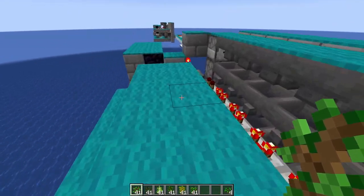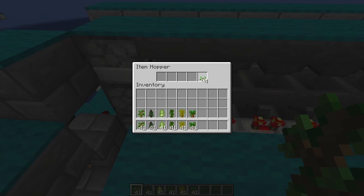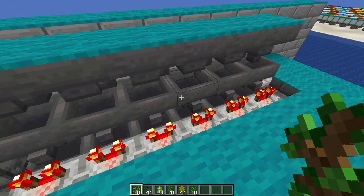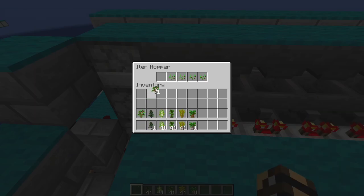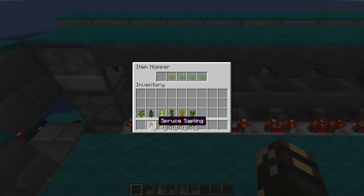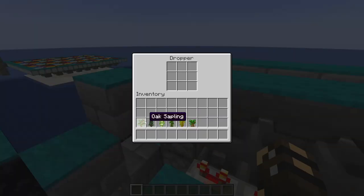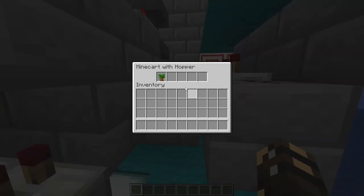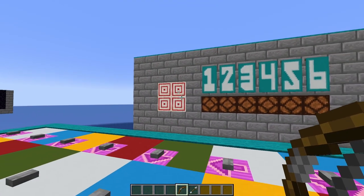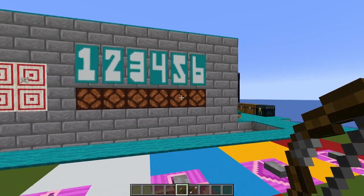Now we're going to program our item sorters. Come up to the carpet and look at the hopper pointing into the comparator. Grab any old weird items — I'm using wheat seeds — and put one in each of the last four slots. Once you do, you can see your comparator will light up. Then you need six different items; I'm using saplings, and you need 42 of them in total. In the first slot of each hopper, put 41, and hold on to the last one. Do that for each of the six hoppers. Then look over to the top dropper and put five of them in there. The very last one — it doesn't matter which — put into the hopper minecart. Give this a test: shoot your target. It takes a moment, but there we go — it's working. Shoot again, that one disappears, and we get another number.